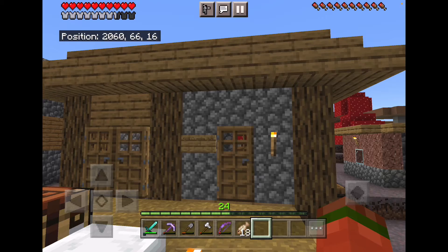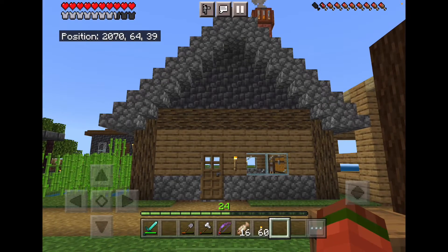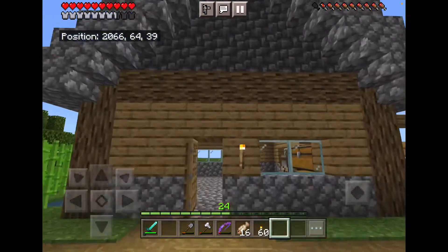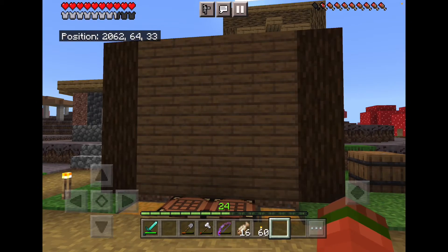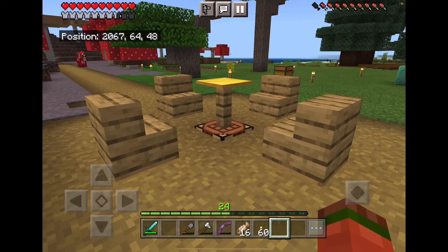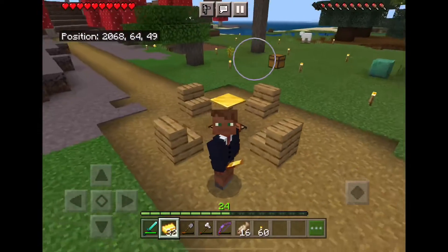This is the building where I sell a lot of the resources I get from mining. This is my house — I keep all my valuables inside. This is the chat wall; we use signs to talk to each other. Here is the negotiation table — it's where we negotiate to sell things to each other. Our currency is gold.